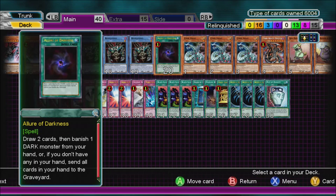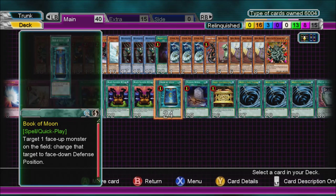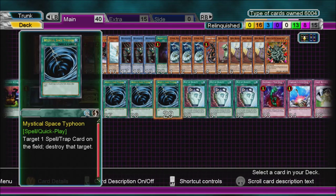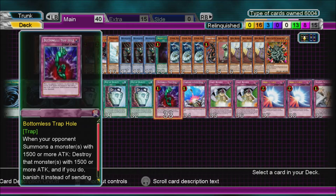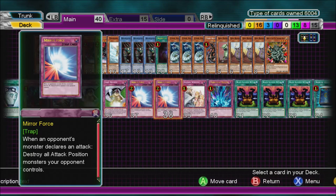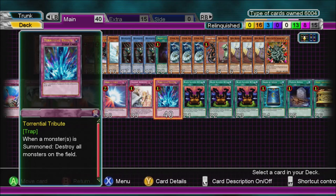We've got Lure of Darkness, three Black Illusion Ritual, Book of Moon, Foolish Burial, Gold Sarcophagus, three MST, three Duality, Bottomless, Compulsory, two Limit Reverse, two Mirror Force, Solemn, and Torrential Tribute.